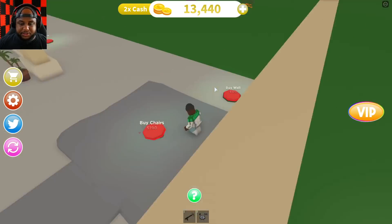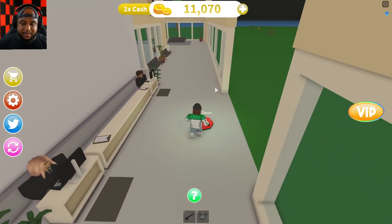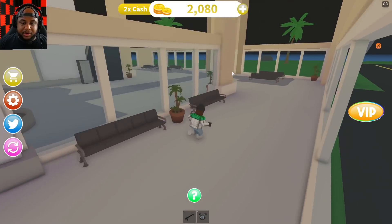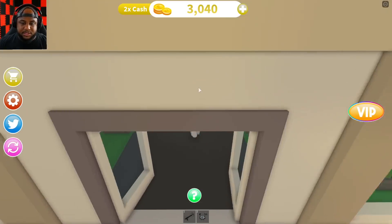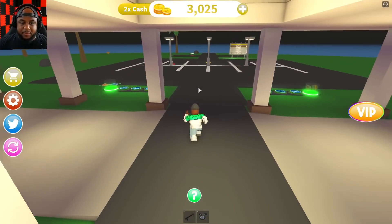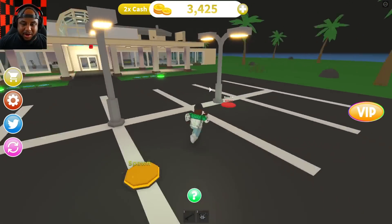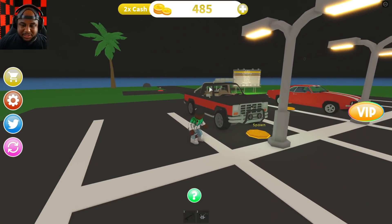Getting some windows, buying a wall, some chairs, decorations, administration, and a door. Most of the people — the only girl, where did she go? She's still just chilling right there. I want to see more people — does anybody want to come to my airport? We got lights going, we're getting somewhere. Buying another car — look at that nice truck right there.